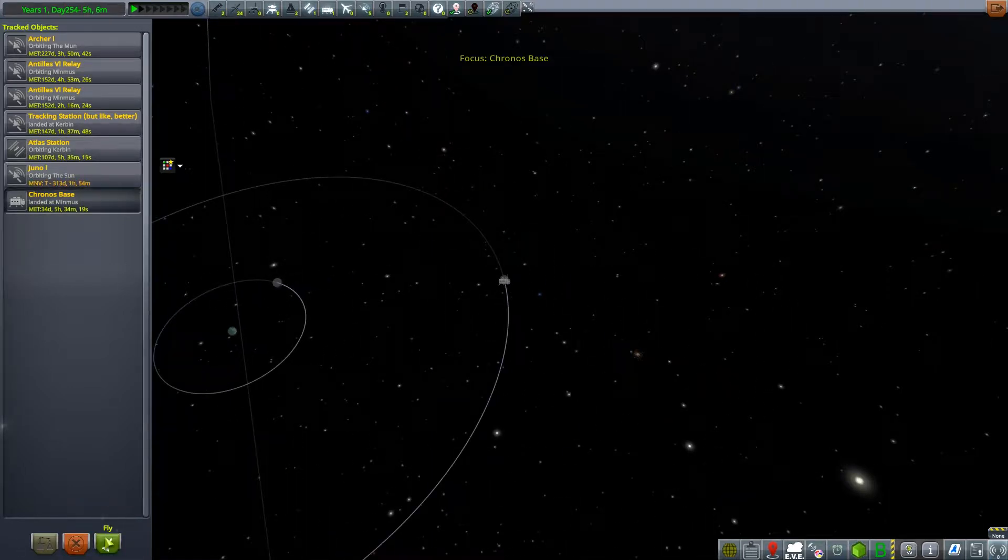So Kronos Base is officially landed at Minmus. We also went ahead and rescued two Kerbals named Edbert and Catus, who are an engineer and a scientist respectively. Yes, so we have two new Kerbals.